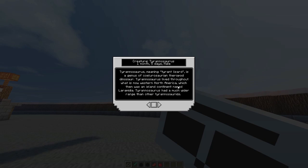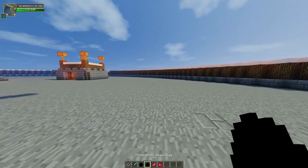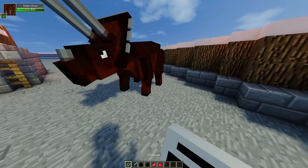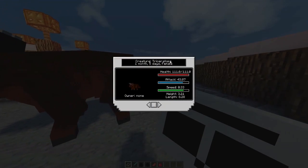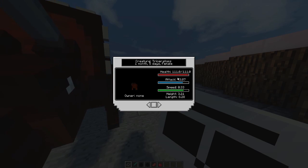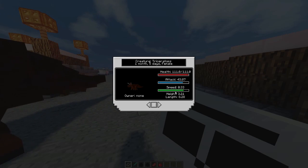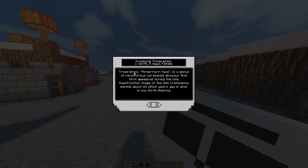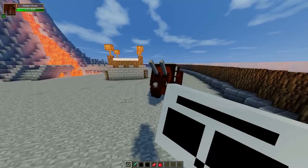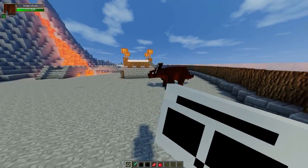The Tyrannosaurus — the name basically means a tyrant lizard, so that's where it gets its name from. Alright, next let's fly a bit away so they don't battle and spawn down our Triceratops. If you right click using the dino pad you can see it's a female, one month and five days old, health is 111. Her attack is a little bit lower than the T-Rex, her speed is also lower, and her size is also reduced. The Triceratops basically means a three horned face — one, two, three — so yeah, they're basically natural enemies towards each other.